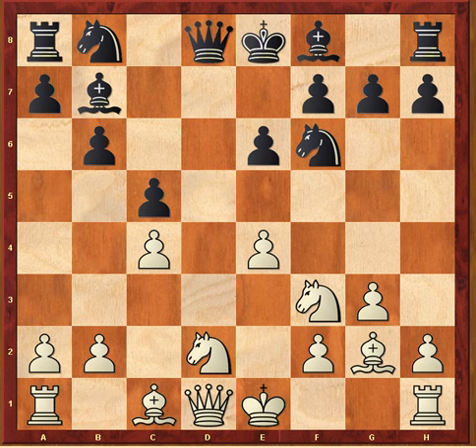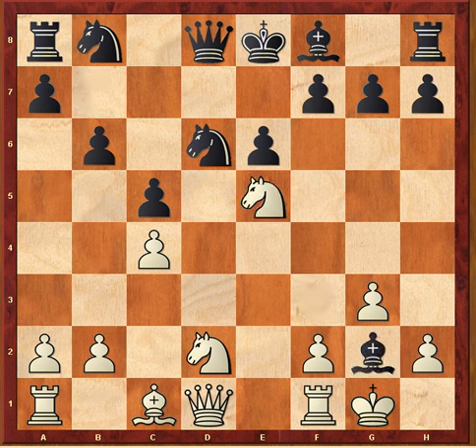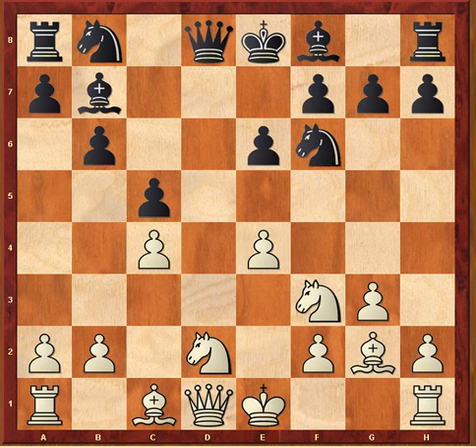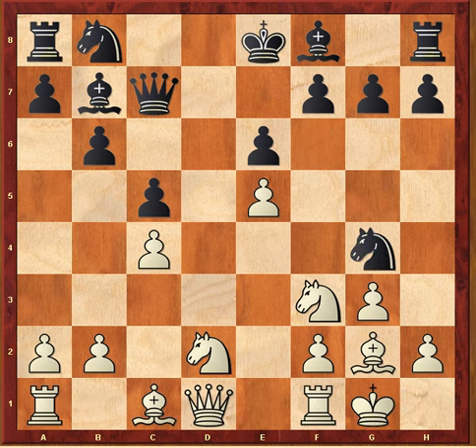Equal, but maybe in a slightly unfamiliar and less theoretical position where there's some scope for originality. Queen c7 — just to show: if knight takes e4, castles, that's knight d6, knight e5, king takes g2, and black is just fine — he's basically taken the pawn, white has a little lead in development but it's definitely worth taking. However, Barayev decided to keep developing, play queen c7, e5, knight g4, castles.